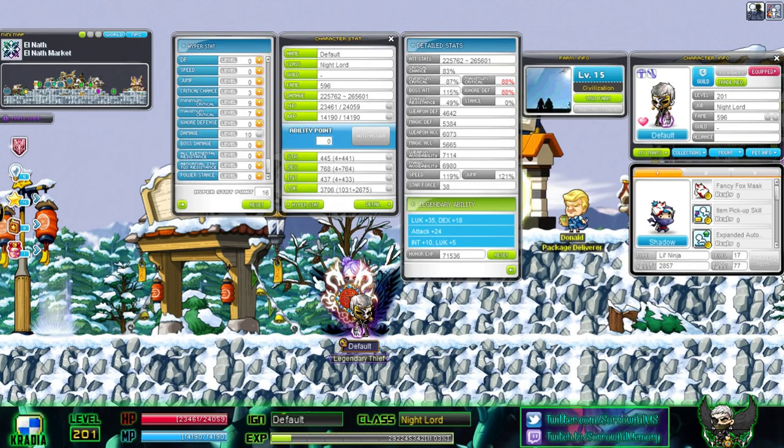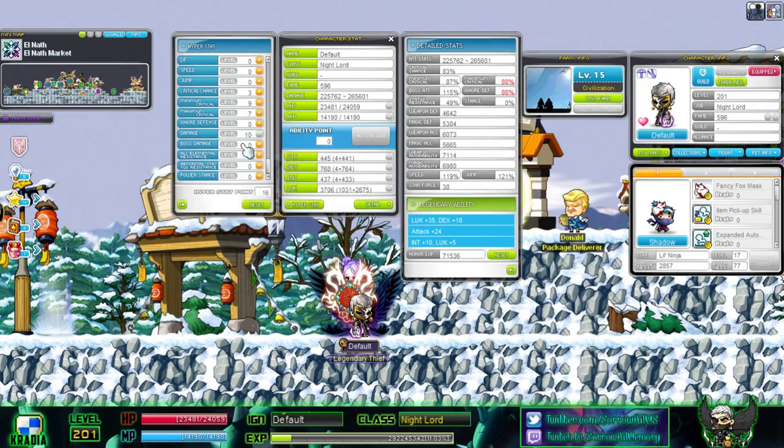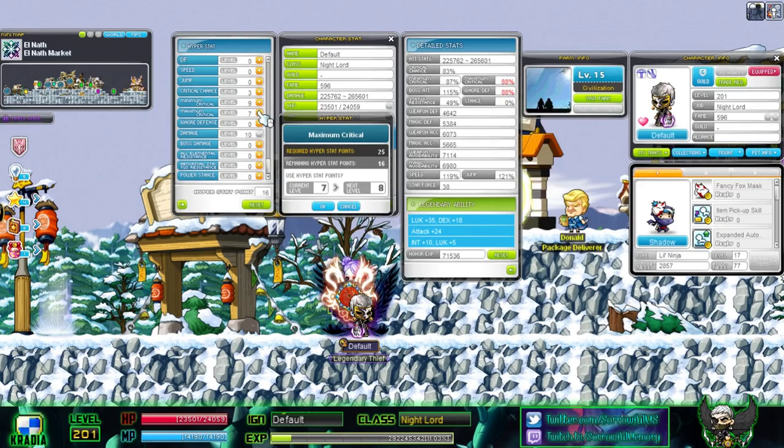Hey guys, it's Sorful here. Today I want to quickly talk about the Hyper Stat system — just inform you of something I didn't really consider until very recently with my Wind Archer. When it comes to hyper points, I thought the best move was to save my points for maxing out maximum critical, since it costs so much and I'd need those points anyway.